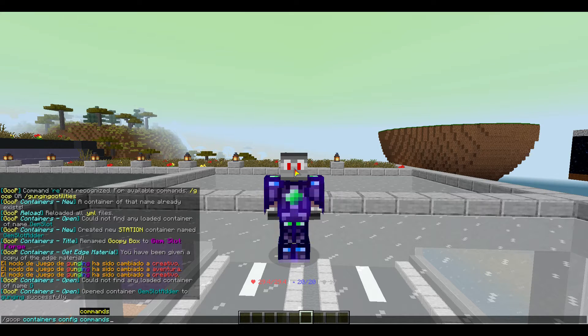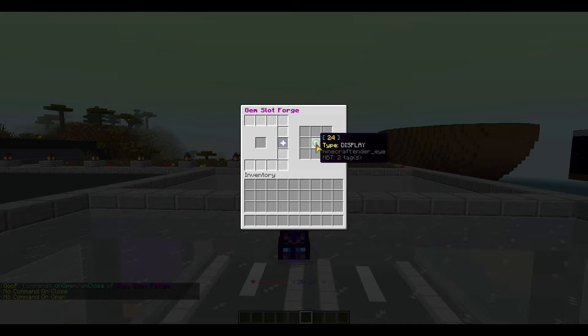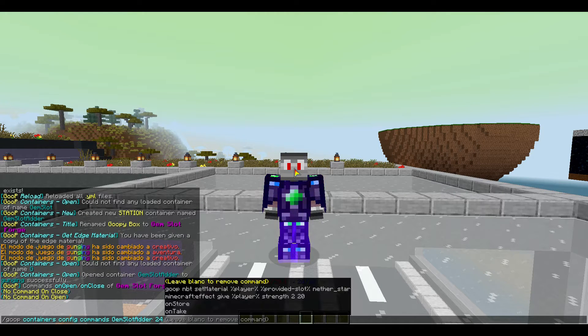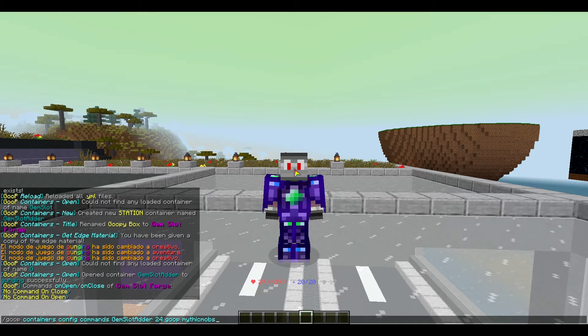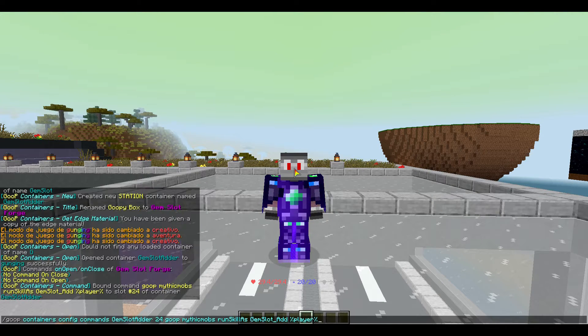Now let's find the mythic skill. That's going to be on slot 24. It's going to run a goop - MythicMobs - runs glass. Let me check exact spelling real quick: gem_slot_adder. Yes. And it's going to force it to player, and then simply add some values.